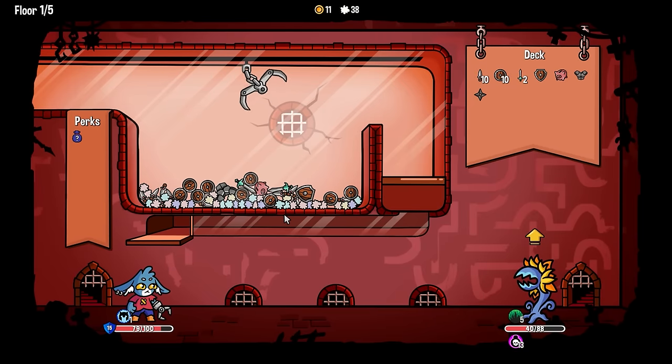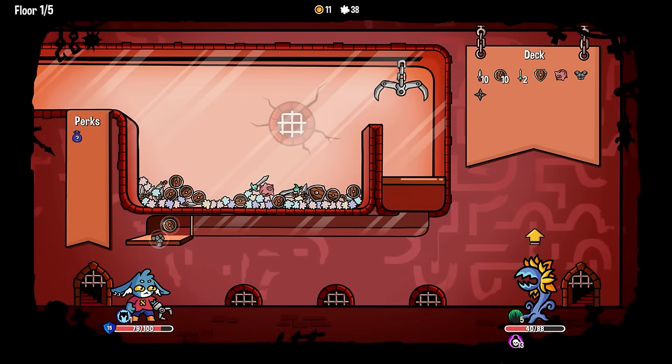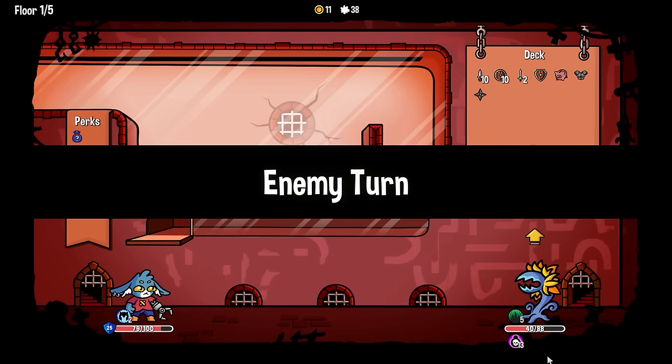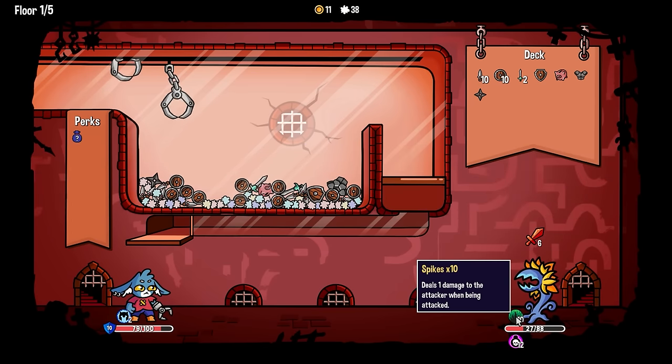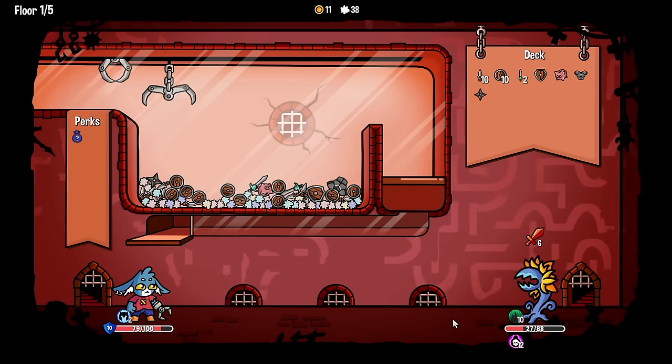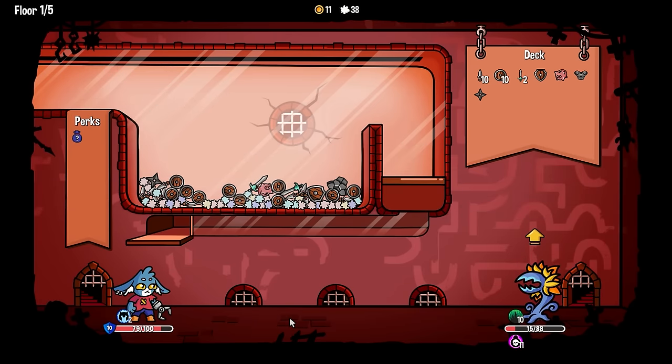Do you get that feeling? Like it's more likely to just clog up my boy. We almost got busted there. If you take 13 damage on your turn... now he's got 10 thorns. So if I attack him, we just don't want to attack. So I can pass — poison goes down by one. We can just let the passive armor come in and let the poison take him out.